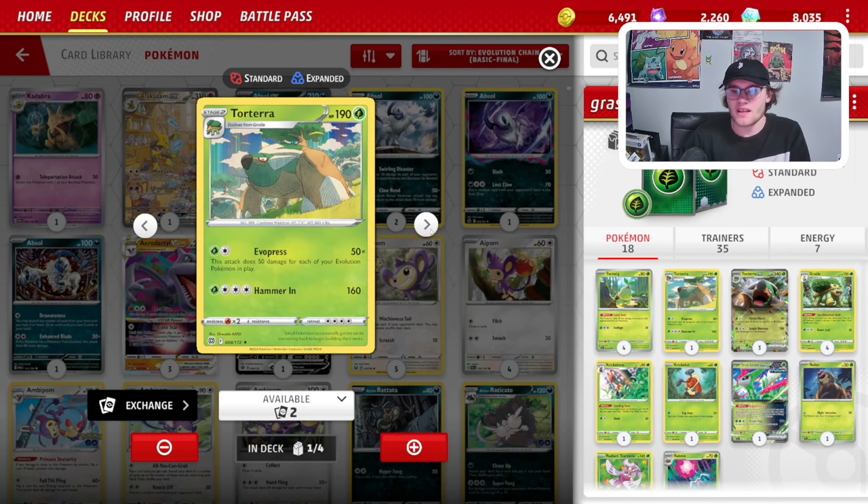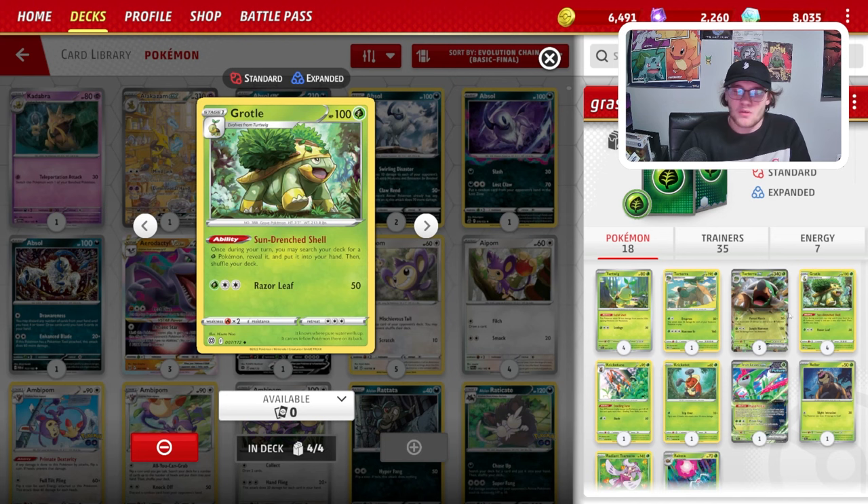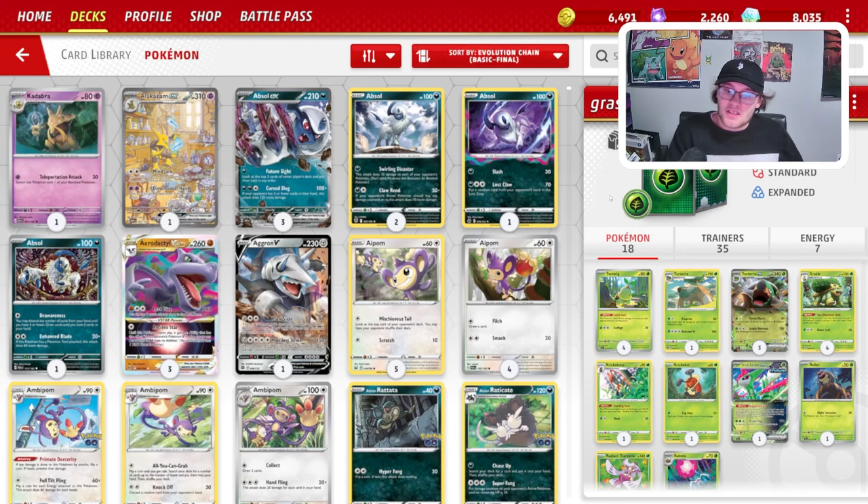We do have 4 Turtwigs. One of the other Torterras has Evo Press, which does 50 damage for each of your Evolution Pokemon in play. This can be really great at swinging 250 or 200 damage, which is just higher than Torterra EX can swing. We do have 4 Grottle with the Sun Drenched Shell ability, which once during your turn, you may search your deck for a Grass-type Pokemon, reveal it, put it into your hand, then shuffle your deck. This is just our engine for finding our Pokemon.